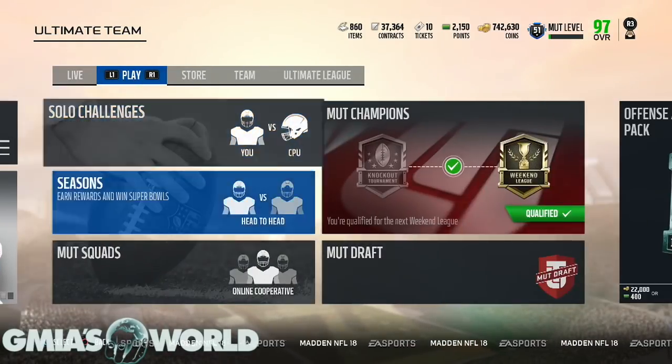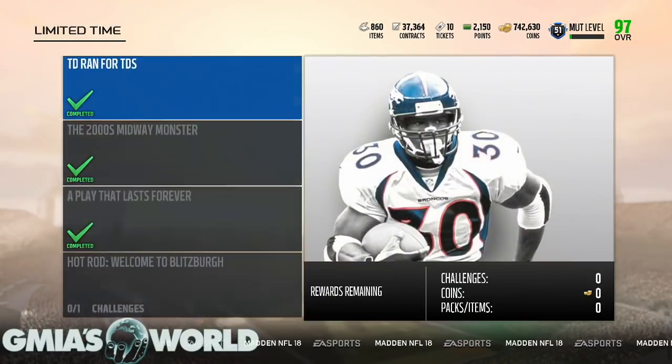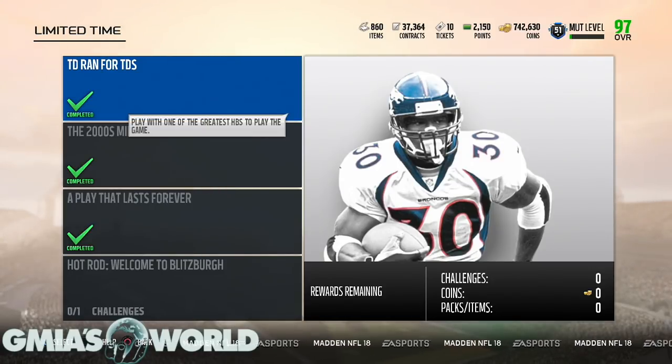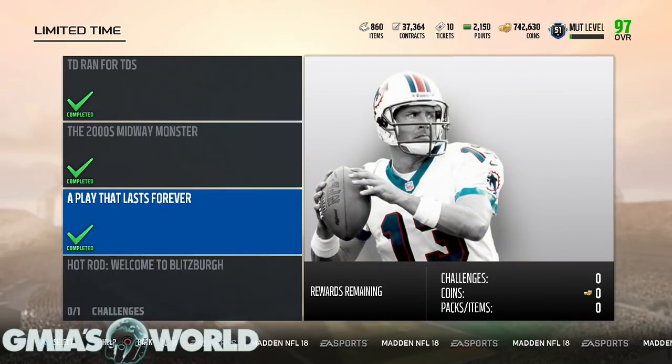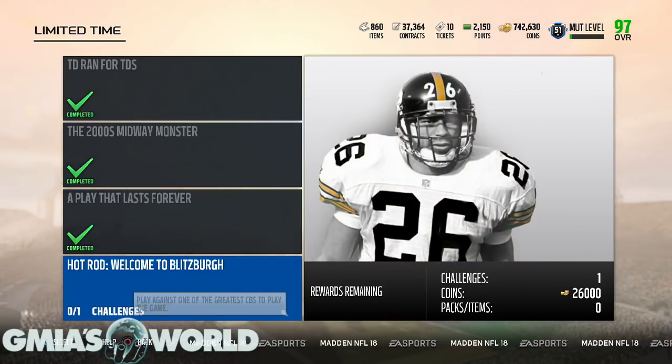You're probably going to have a little bit more because I've been doing videos showing you these limited time solos coming out about the greatest players of all time. It's pretty much going by the jersey number. So this guy was 3,000, this guy was 5,400, this guy was 13,000, and right now we have 26,000 with Rod Woodson.